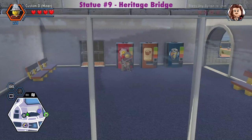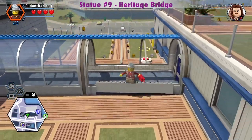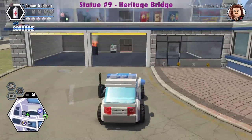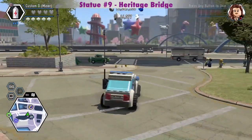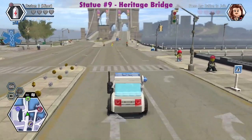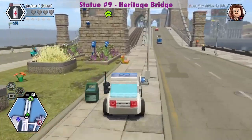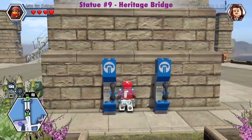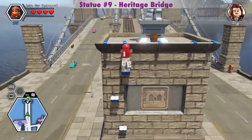I tried going down the elevator, but it wouldn't go down — maybe because I didn't use it to go up. Now I'm going to the Heritage Bridge silver statue. I guess we need the jetpack for this too. That jetpack is so useful in this game. You get it in Chapter 13 of the story.